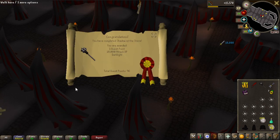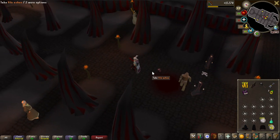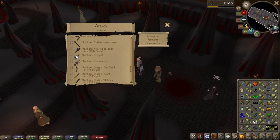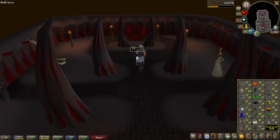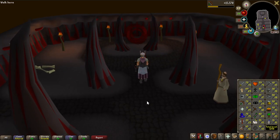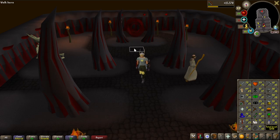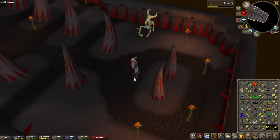I'm going to put the Shadow of the Storm experience into Attack — 10k XP. My next goal is to get 75 Attack, because that's actually the requirement for the Arc Light. What I'm going to do is get the Dragon Defender meanwhile training Attack, and then once I have the Dragon Defender I'll go for 62 Slayer — also training Attack — because I need that to complete the easy combat diary. So I'm completing several things at the same time.